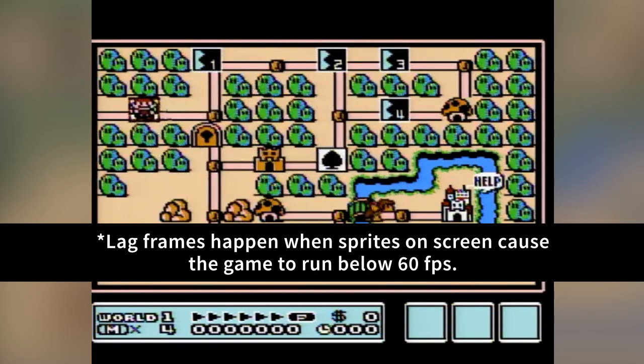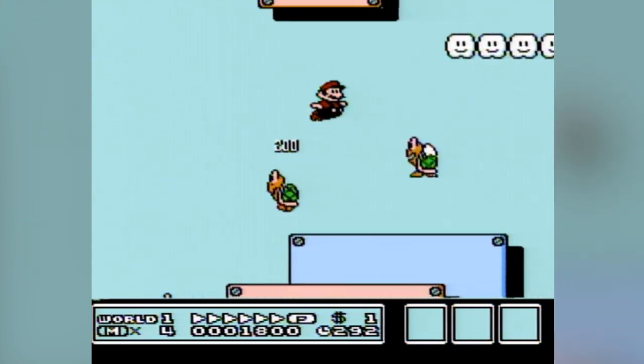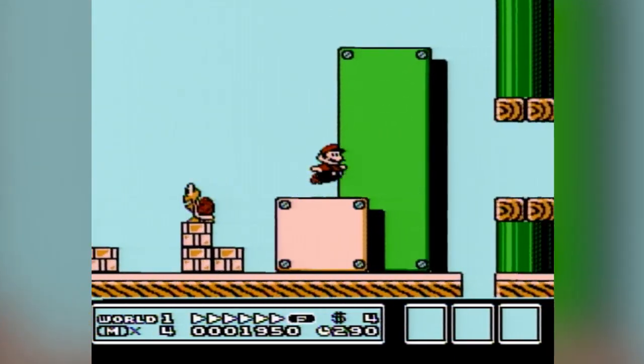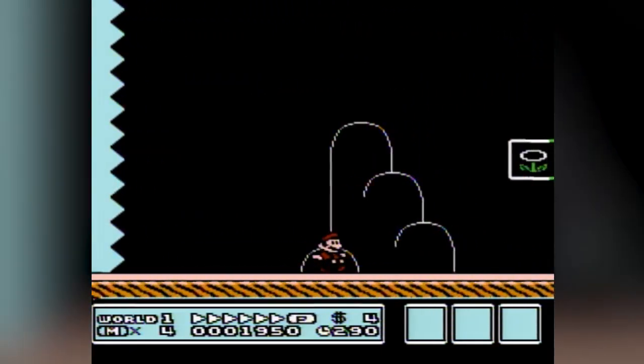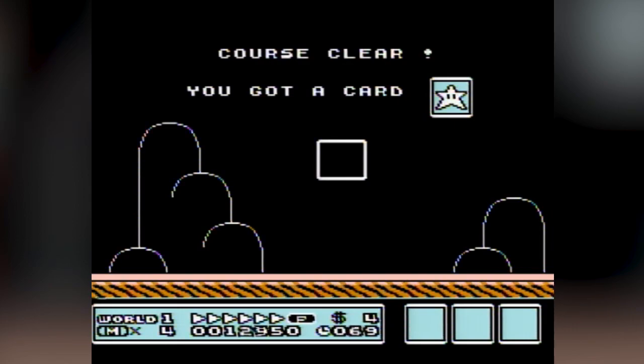Lag frames are super, super important to this. There are two levels in World 1 that lag: 1-1 and 1-5. I had to come up with strategies that got rid of the lag in those levels. The good thing is that early Hammer saves so much time that if I get rid of the lag and waste about six seconds in World 1, I can handle that to save 30 seconds in World 2. That's totally worth it.